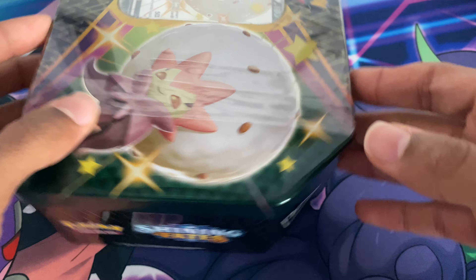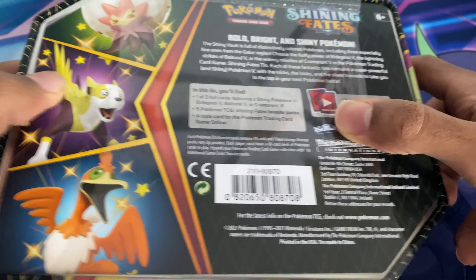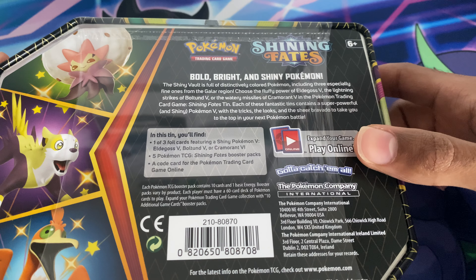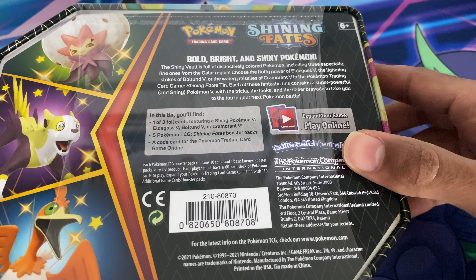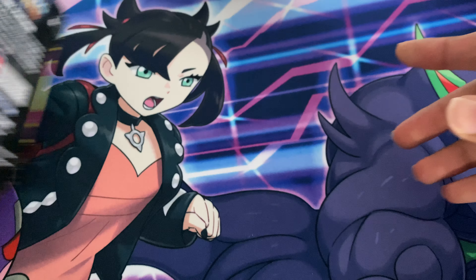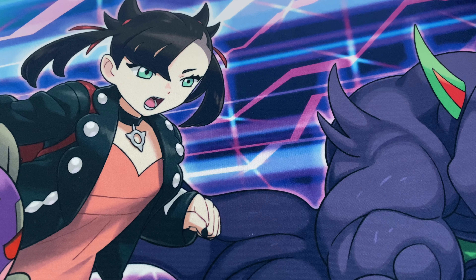Basically you get your Eldegoss promo in shiny form. On the tin you get Boltons, Shining Fates, Cramorant, the Eldegoss, and Boltons at the bottom. You get the three of them there, and here's a pause if you want to read the synopsis. So basically you get five booster packs of Shining Fates, a code card, and the promo. I bought this from 8BitPlanet, and it was a Christmas present.